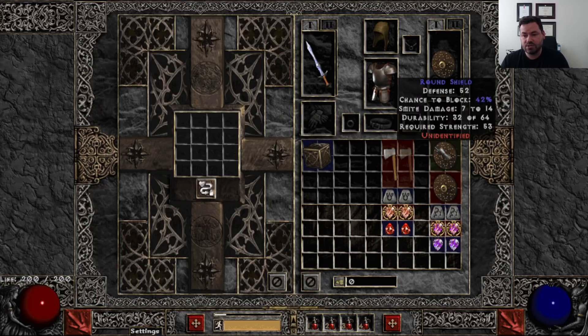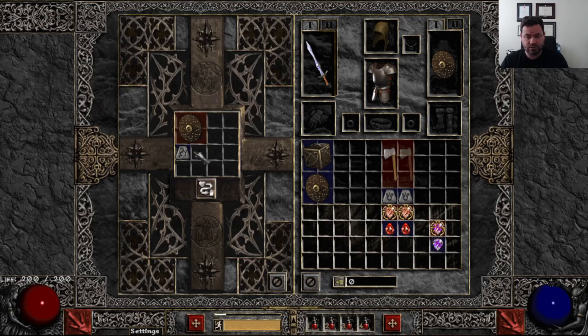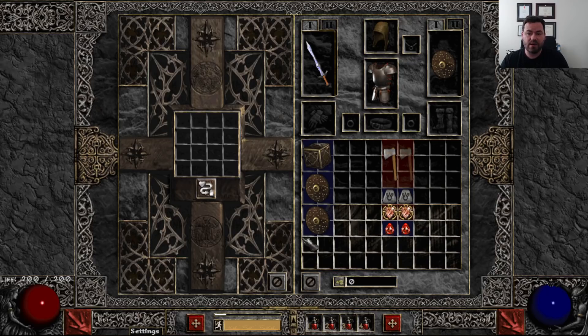Next, a caster shield. While I do love Rhyme and I do like Spirit, this crafted caster shield only requires 53 strength — compared to the 117 that Spirit Shield needed. It has huge faster cast rate on it as well. This one got 23 faster cast rate. The mods outside of that aren't so great, and required level is 43, but these things highly vary. It's just worth the risk — and when I say risk, what are you losing? You're going to do a blood weapon and lose an Ort rune. The cost of crafting these things is not prohibitive.